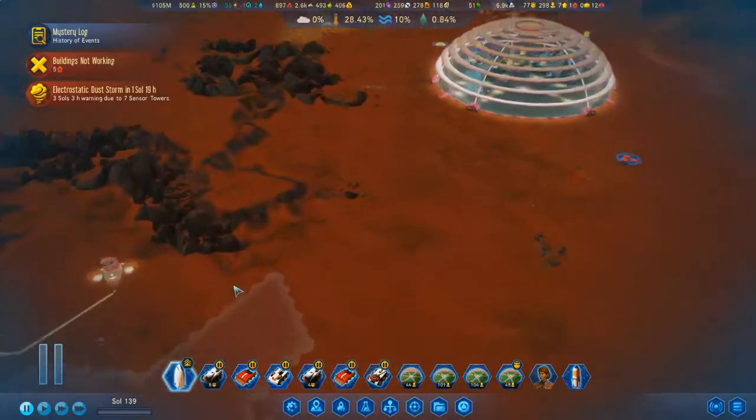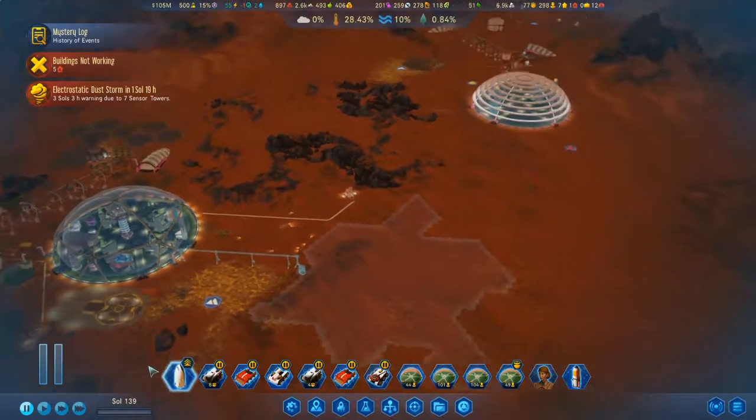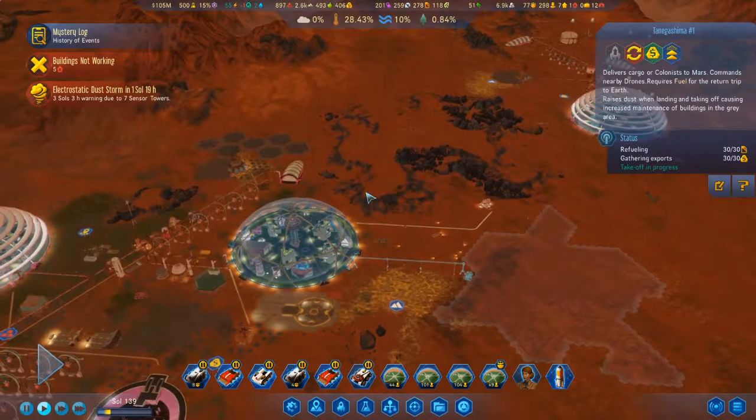I'm starting to set up a lake here, and it looks like there should be some space for stuff to go through, so we're fine. This rocket's full of rare metals, so let's send that back to Earth.